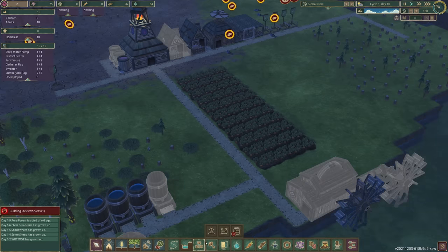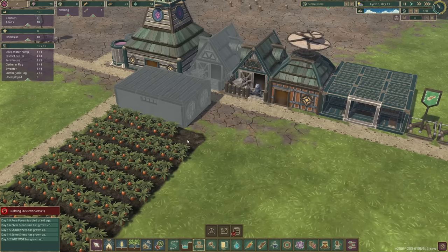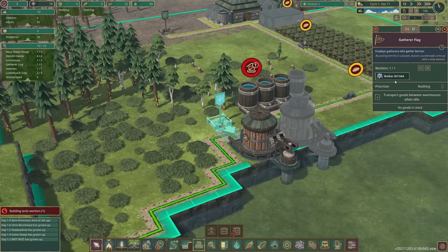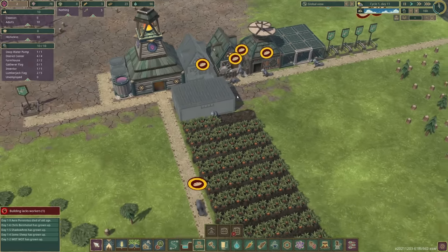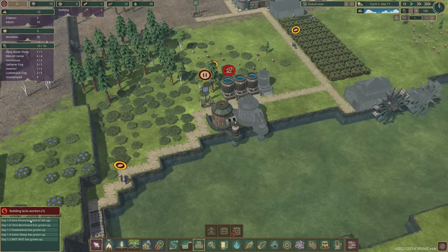Now you can see the first carrot has been picked. I feel like all the berries have been picked, so Walker we're going to pause you and put you in the farm. He's gone into the farm now, so there should be some food for people — hopefully we won't lose any. I really don't want to lose any. Oh, we've already lost a beaver — when did that happen? Heirs Perenius has died of old age. He only survived 11 days.